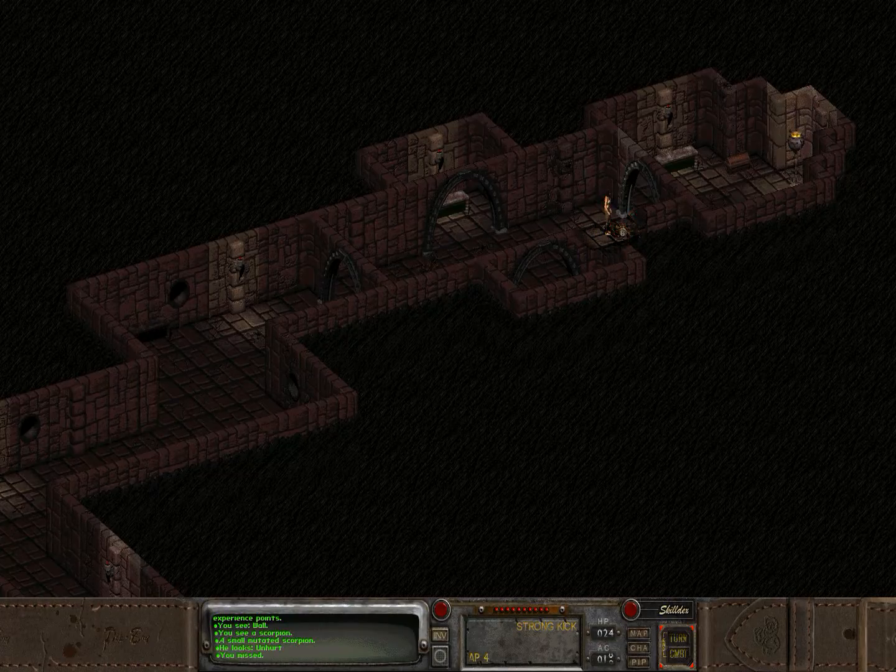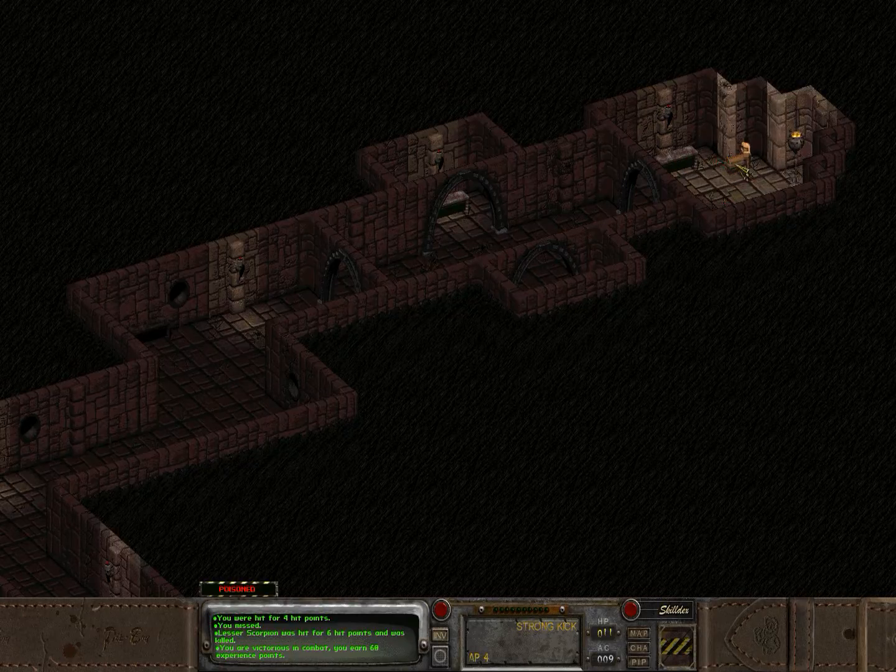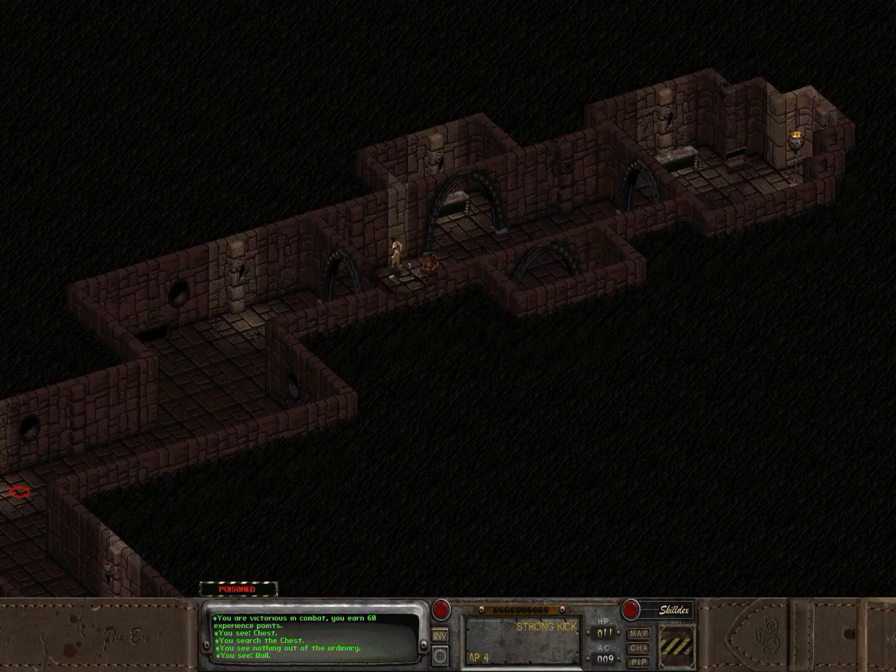My high agility and high luck are definitely on my side. But now I've been poisoned. Poison will stack — so the more times you get poisoned, the higher damage it will do when you rest and recover. That guy was a champ, didn't wanna die. So we'll take all this. I'm not gonna use the anti-poison right now because it's just not worth it.